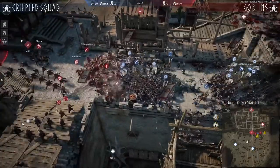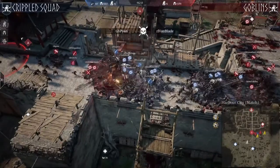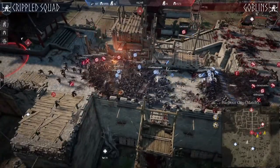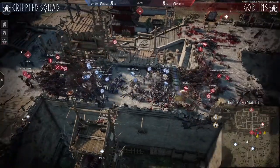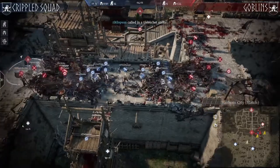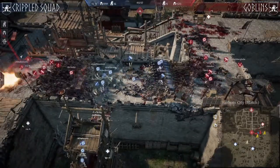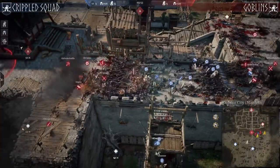The left side force is coming. Goblins have one more Pykes in the back — they are going to stagger, then advance nicely. The second advance has come, and the third advance from Goblins is right now on the left flank. The right flank from Crippled Squad is looking very nicely. Seems like they killed all of the defenders, but they need to turn around and help their left flank. Trebuchet very nicely placed.